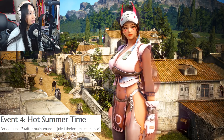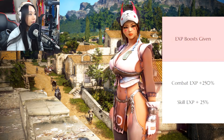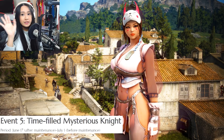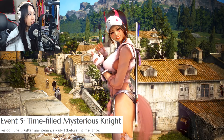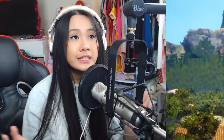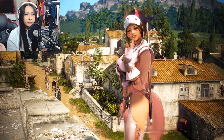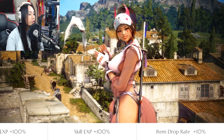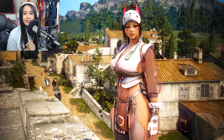Event 4 is Hot Summertime — basically additional combat XP and skill XP boosts. Event 5 is Time-Filled Mysterious Knight. You may remember this from a while ago — there was a guy on a horse you would click on for additional boosts. Well, that knight on a horse is back. He'll randomly appear all around the world, and if you interact with him, you'll receive a certain boost. That's basically the updates.